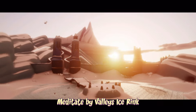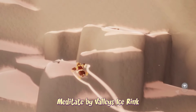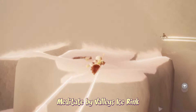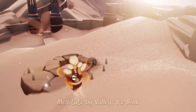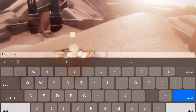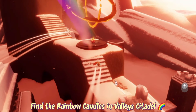To meditate by Valley's ice rink, we just have to head up to this very high ledge on the right-hand side when you first come down to the ice rink — it should be right here. Of course you can't see it in my clip because it is not actually a quest day, but this is where the meditation spot will be. The rainbow candles today can be found in the Valley Citadel, which is the leftmost exit once you are at the ice rink.